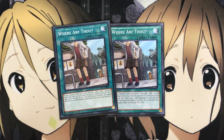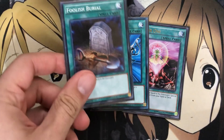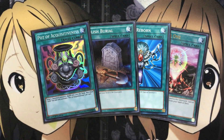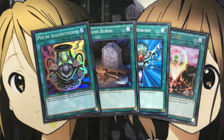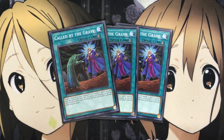For one-ofs, I run One for One as an easy special summon of Kepler or Lamia while setting up graveyard cards. One Monster Reborn for easy special summoning of resources. One Foolish Burial to send more cards — especially Necro Slime. And one Pot of Acquisitiveness for recycling. While DD Ghost can add banished cards back to the graveyard, Pot of Acquisitiveness helps add them back into the deck for search purposes.